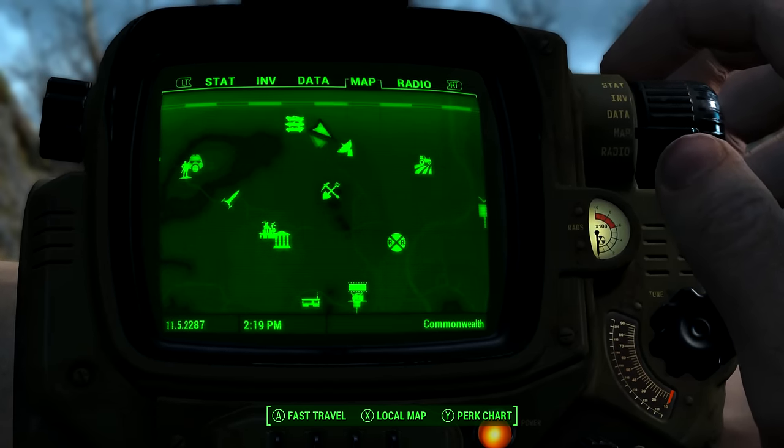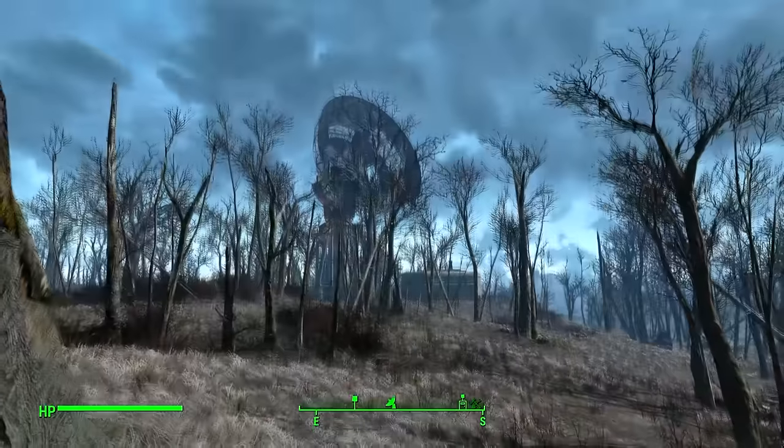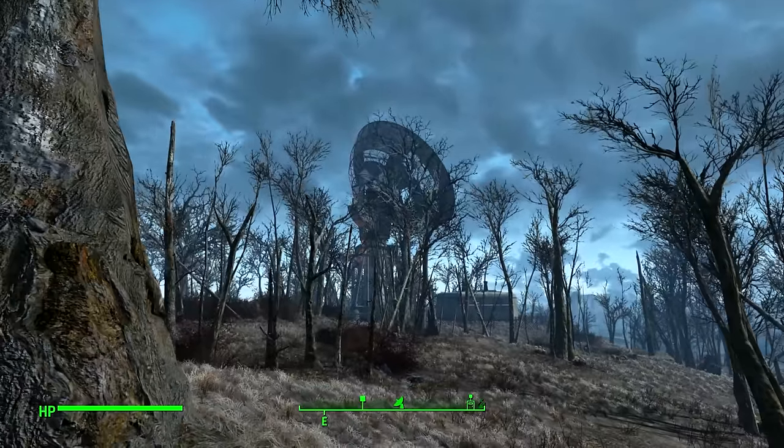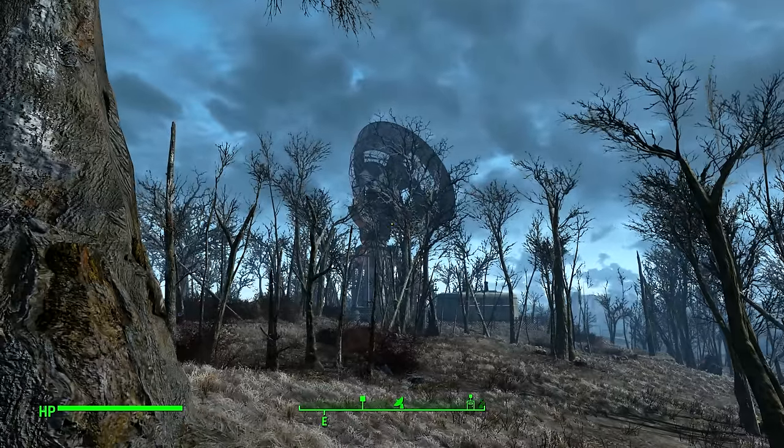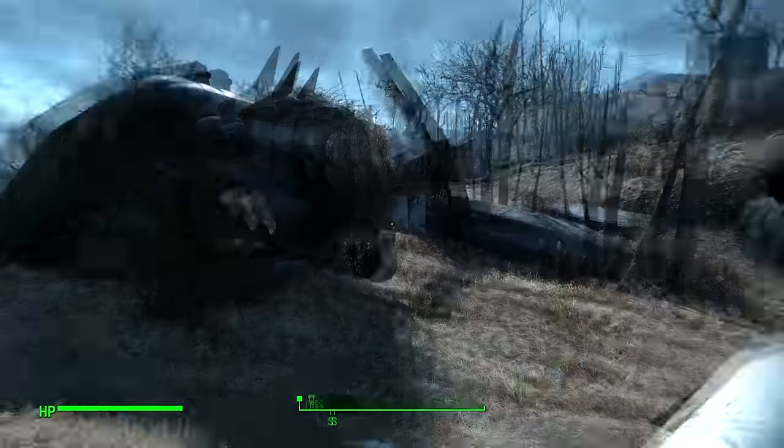The location is just east from Sanctuary. I'm going to be starting just north of it, between the Robotics Disposal Ground and the Satellite Station. You can see it in the distance over there — that's where we're going. But there are a couple of kind of strange things I want to show you before we go over there.